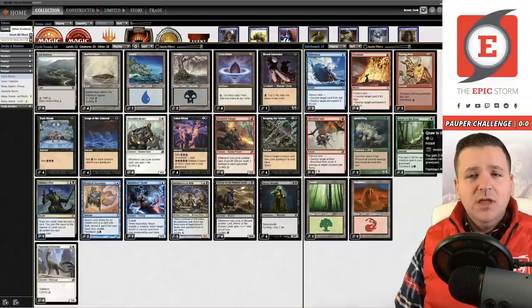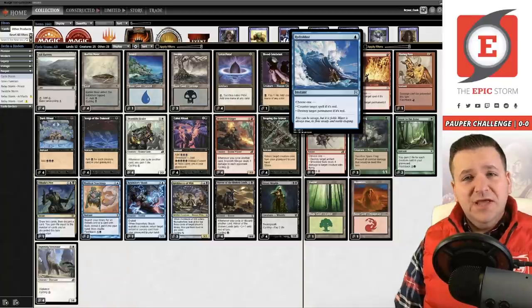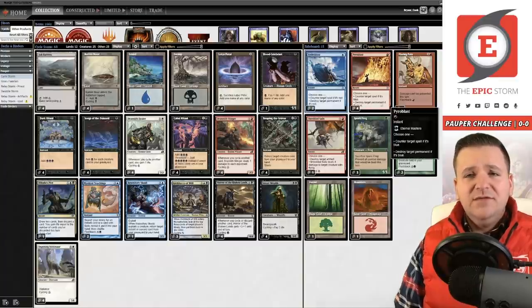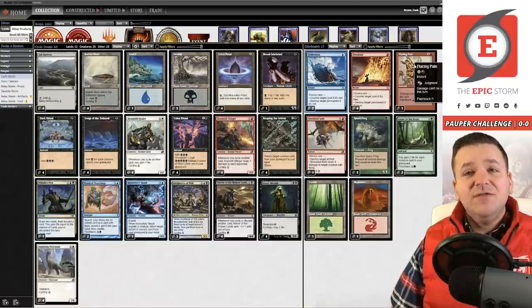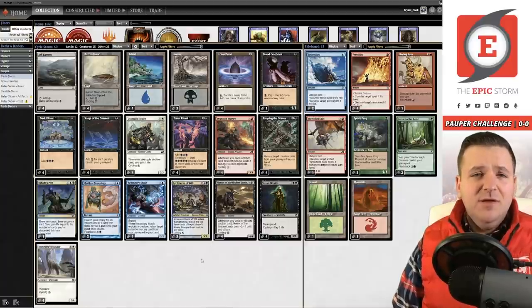You can just play to the deck's normal pattern — keep cycling, keep cycling — and then cast Gnaw at a decent point to gain a bunch of life. Another recent change was Hydroblast over Dispel, because Hydroblast is just so effective against Affinity. We really lose that matchup to Atog, so let's play the card that answers Atog cleanly either on the stack or on the board. Pyroblast is primarily for Faeries decks — countering Spellstutter Sprite is so important. Flaring Pain is for Prismatic Strands, and with its flashback it cuts right through and lets you sting your opponent until they're lethally dead.